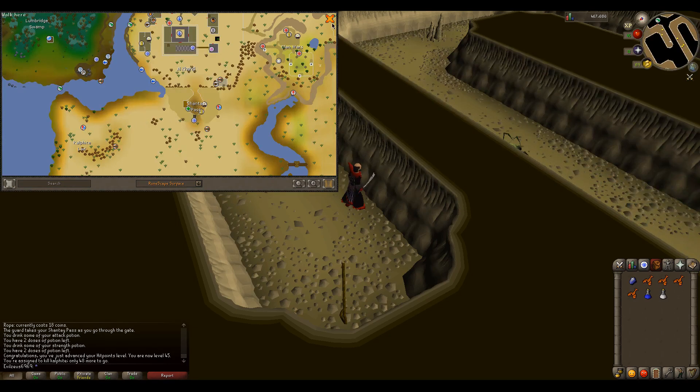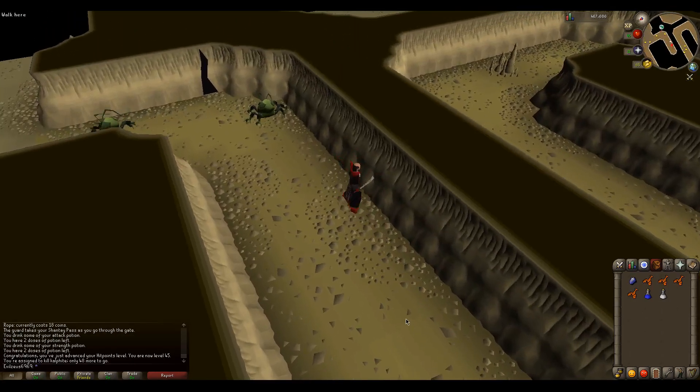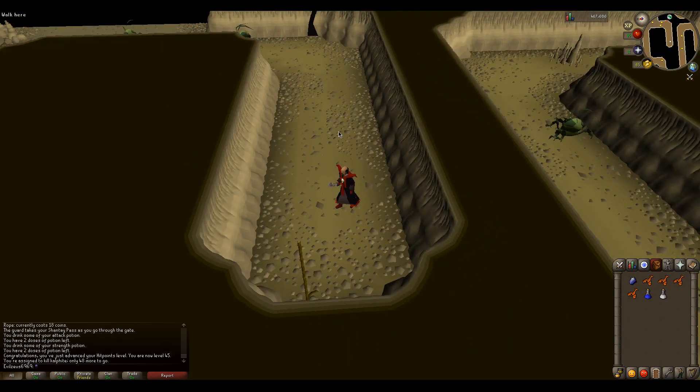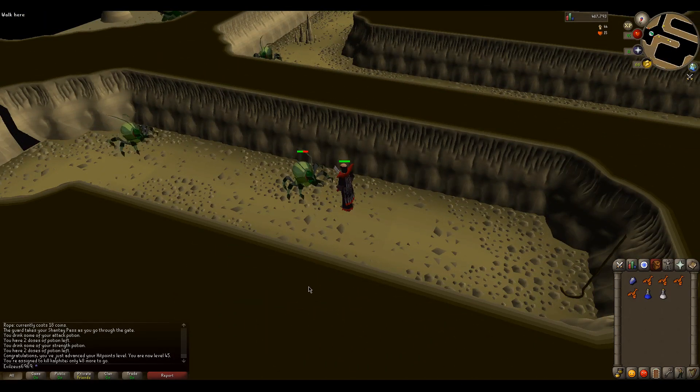Once you leave out of there, you want to take a right and go all the way to this dungeon. This is the rope I'm using right here, and when you go down, make sure you have some food first.